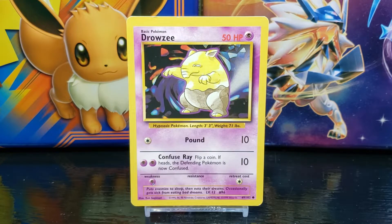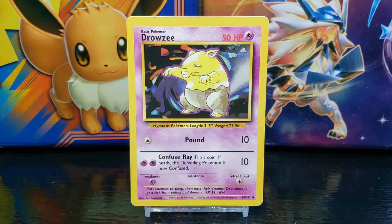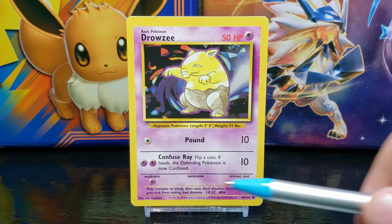which states: flip a coin — if heads, the Defending Pokemon is now Confused. The attack does 10 damage and the requirement to use the attack is two Psychic energy. Underneath the moves on the left side you have the Pokemon's weakness, which in this case is Psychic.